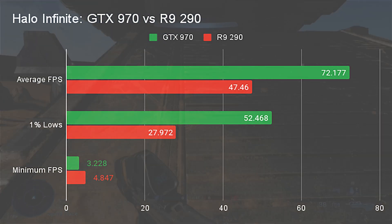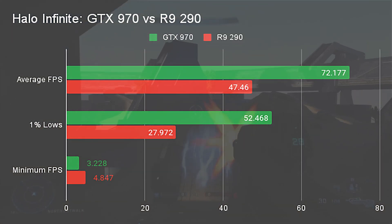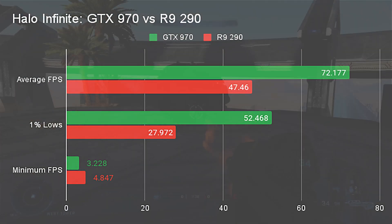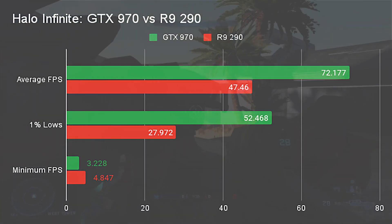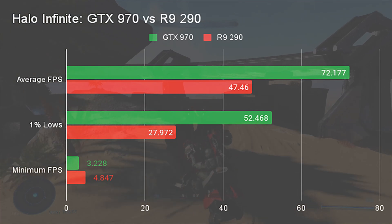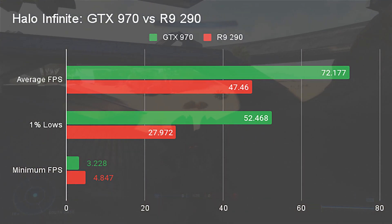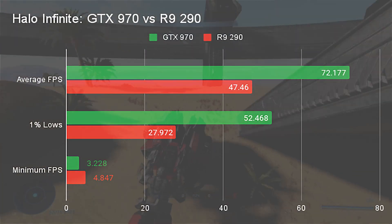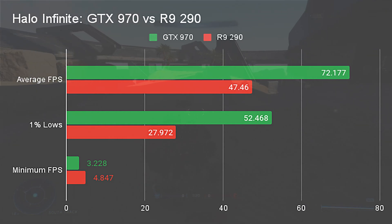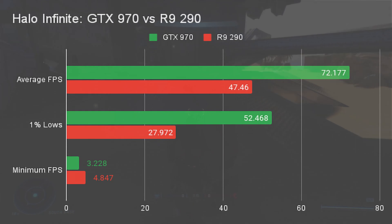In Halo Infinite — the only game run at 1080p low instead of 1080p high due to the demands — the GTX 970 pulled another lead over the R9 290, with an average FPS of 72.1 to 47.4 for the R9 290. 1% lows saw the same trend continue, with 52.4 for the GTX 970 to the R9 290's 27.9. Minimum FPS saw the two flip around, with the GTX 970 scoring 3.2fps to the R9 290's 4.8fps.